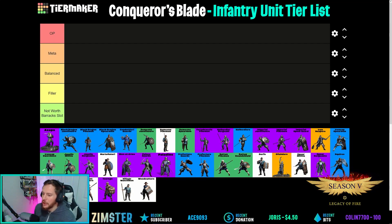Today we're going to go over all the infantry units in Conqueror's Blade and figure out where they belong on our tier system. Our tier has five ranks: OP, meta, balanced, filler, and not worth barrack slot. Chat is going to help since I'm streaming this live. Feel free to come participate on my Twitch channel — I do a lot of fun stuff on Fridays. We're going to go in alphabetical order.